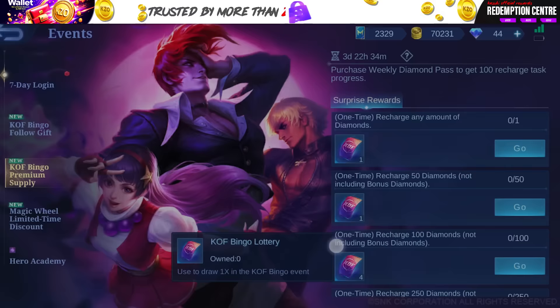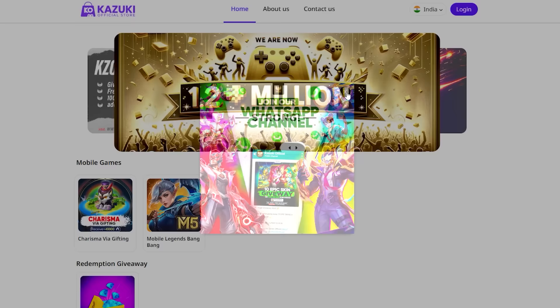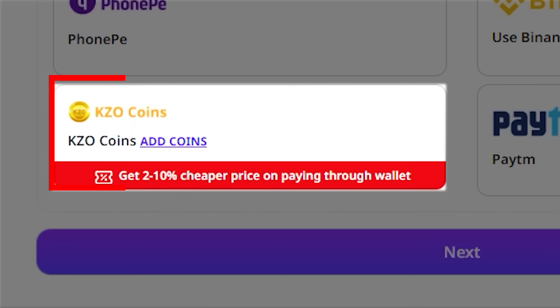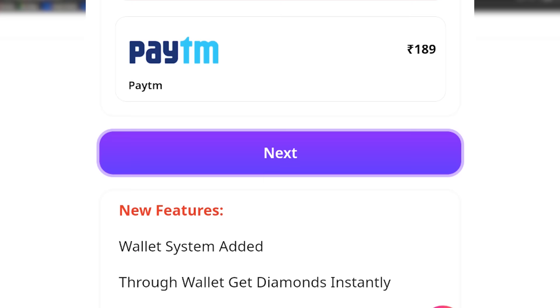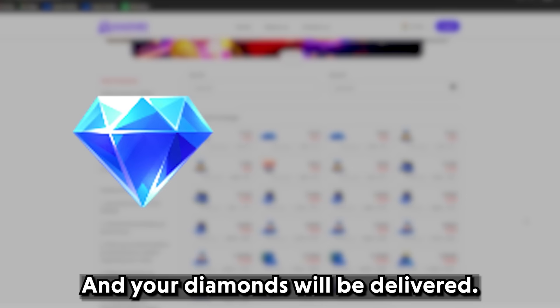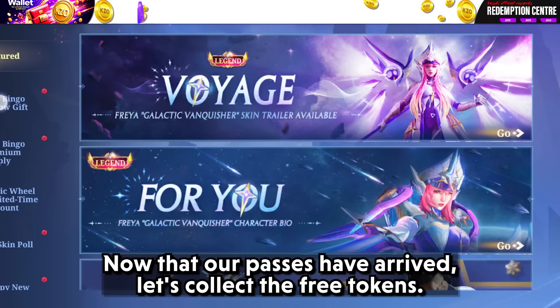Let's start with what to expect in just completing recharge tasks. To complete these tasks, I recommend opting for K0 store for safe and secure diamonds. Get your diamonds in these easy steps: visit our website, click on the mobile agents icon, fill up your in-game details and choose your pick. I recommend going for 3 weekly diamond pass to get extra benefits from the bundle. Put in your contact details and choose your preferred payment method. K0 coins can give an additional 2-10% discount on your purchase every time. Click on complete order, you will be redirected to the payment page, complete the payment and upload the screenshot for verification, and your diamonds will be delivered.